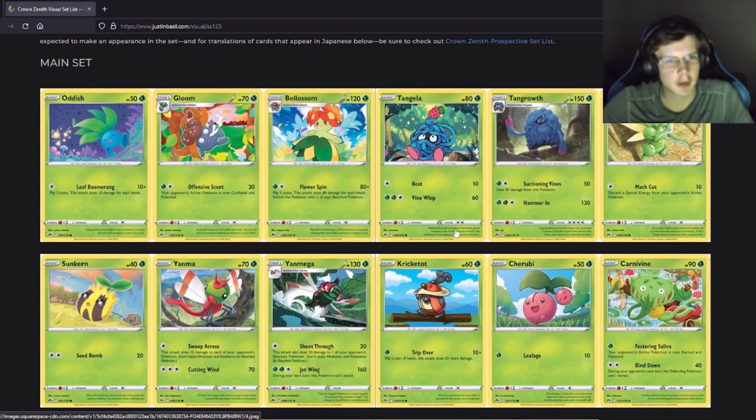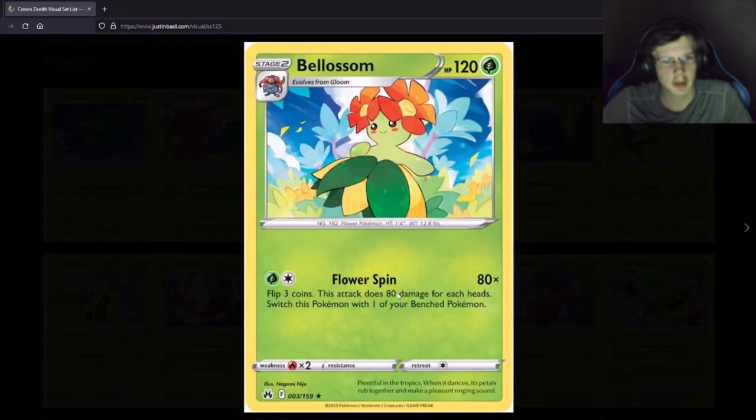The Oddish, Gloom, Vileplume line — this does 80 damage and flips three coins, which affects your bench Pokemon. That's kind of interesting. You could pair it with like a Doll or Victini. If you get like two out of three heads that's 160 damage, not terrible, and then retreat to like a Doll item lock or something.